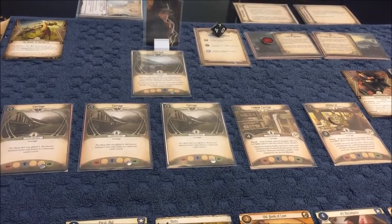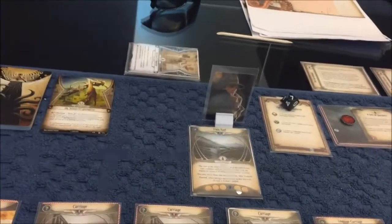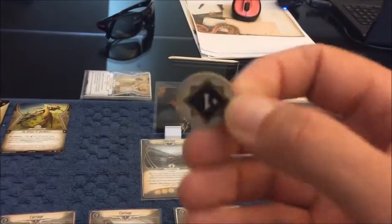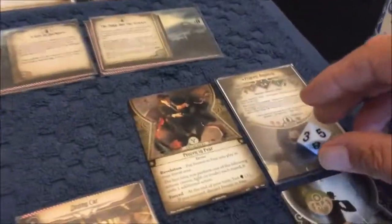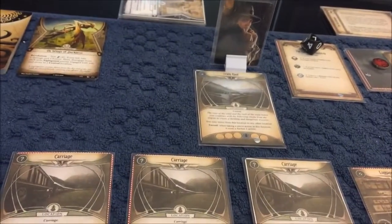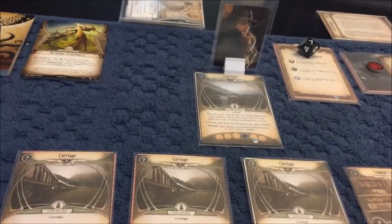I think we will spend another resource and just try to put one damage on her. Five against four, plus one — okay, that's a plus one. So we take her down to four health, and that is the end of our investigating round.